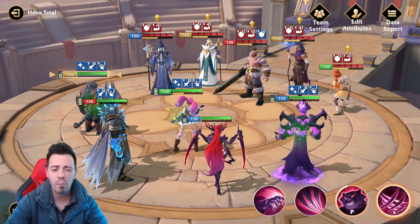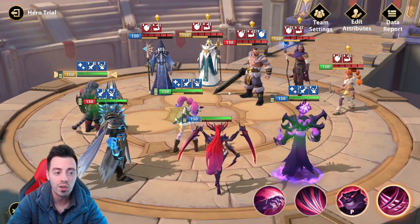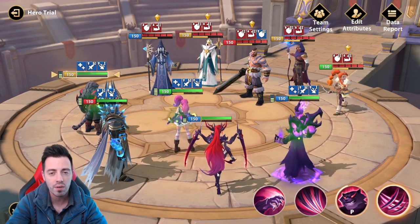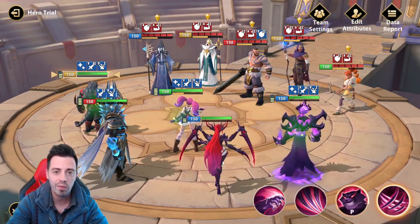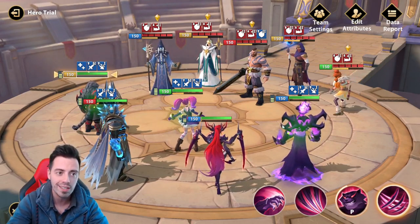I'm a bit disappointed because I was expecting Terror to be super efficient against Nicolas Exclusive 3. But apparently it's better to use Margarita. Margarita works against all Nicolas Exclusive 3 teams if there isn't any Nezeal to freeze her when she attacks.